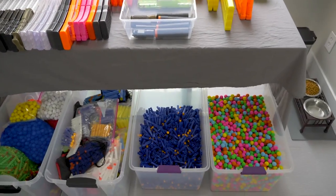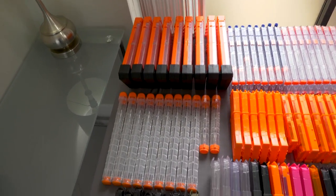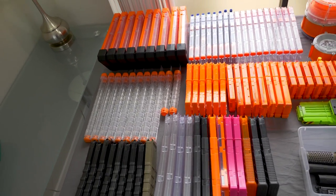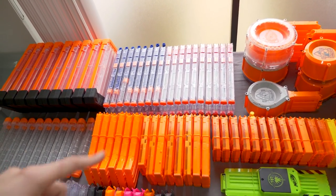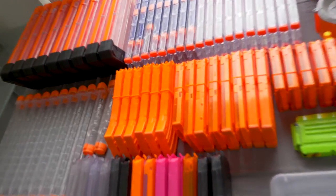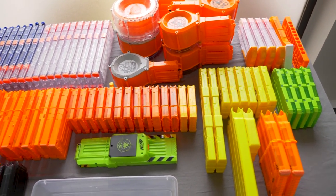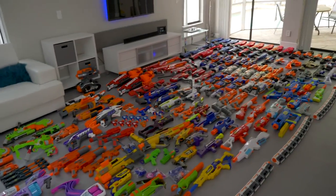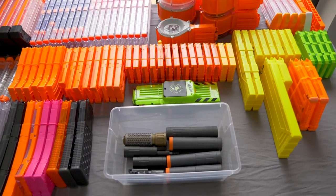Now let's look at some magazines and loading devices and some ammo, starting with some magazines. Some rival stuff — Chaos magazines, Zeus or Apollo non-Chaos mags, 12-round and 6-round. Don't really use the 6-round but they came with blasters. 18-round stick mags — those are just normal ones. I have some tactical banana mags, 12-round straight mags, and a bunch of 6-round mags. Raven mag — that's why I had to unbox that third Raven, to get another one of these mags to properly re-review it.